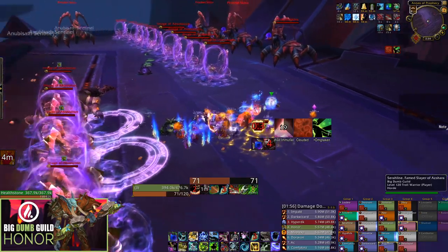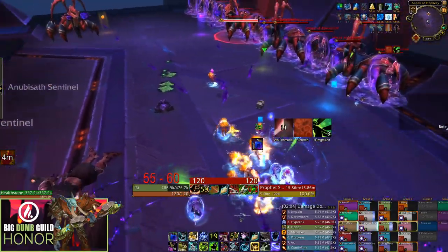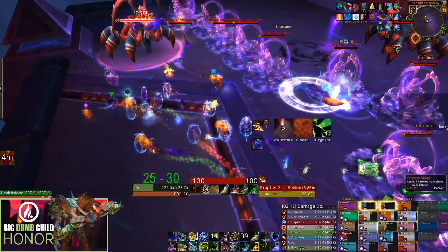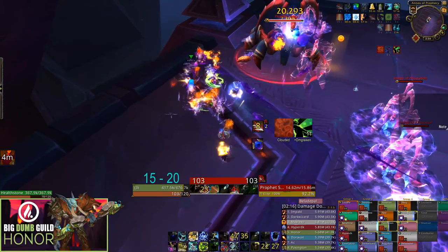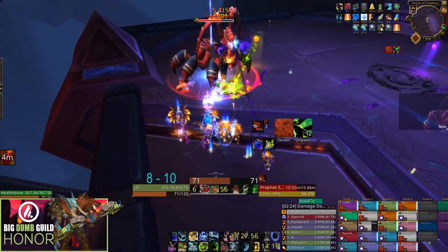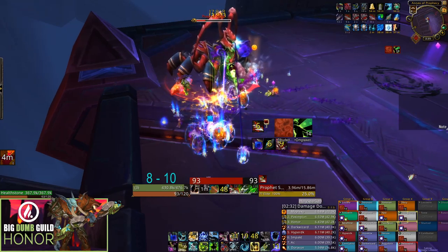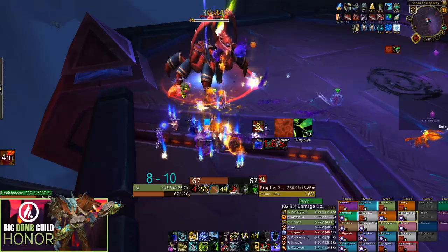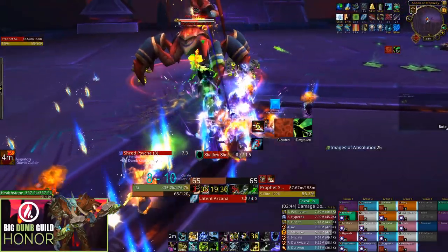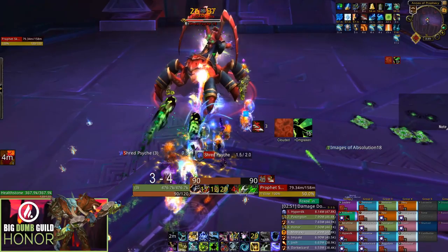The general strategy and how DPS use their cooldowns will vary depending on how much damage you can do. There are two damage checks you could aim for. The first, which is steeper, is completing each Phase 1 — which is 20% of the boss's health — during only one Shred Psyche debuff, meaning you kill one add and phase him before getting a second. You'll most likely need to drop a healer on early progress for this, but it reduces time in phase and healing required. The second, more lenient check involves dealing with two Shred Psyche adds every Phase 1, likely using an extra healer. You'll be closer to enrage, but it's safer if your DPS isn't quite up to par.